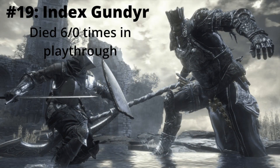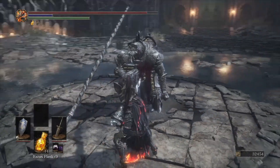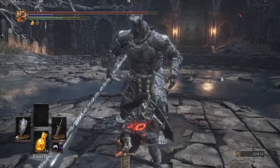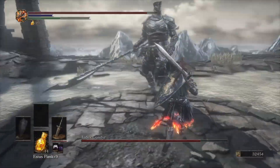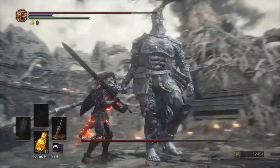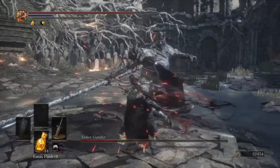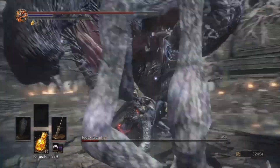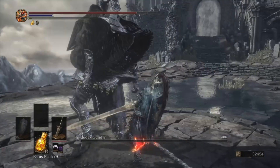Number 19 is Iudex Gundyr. When I first fought this boss I thought I would be hopeless at this game — reminder that this was the first Souls game I ever played. After some practice, he's pretty easy. The fight is nothing fancy until Phase 2, but if you keep swinging as he transforms, Iudex should be dead before he even has a chance to counter you. In Phase 1 he has a couple of very inaccurate swings that are pretty easy to dodge. Phase 2 is more difficult with him turning into an abyss beast that can hit you hard, but if you can output enough damage you'll have him dead before he really has a chance to fight back.